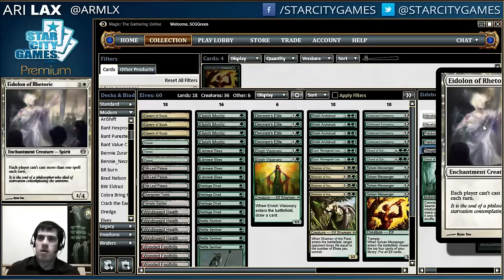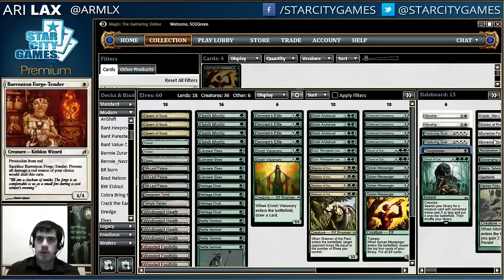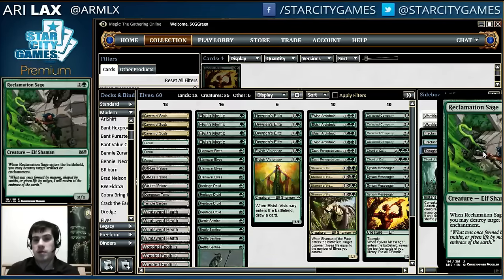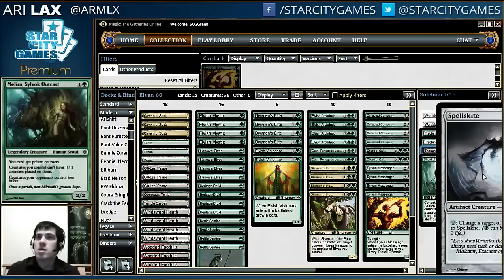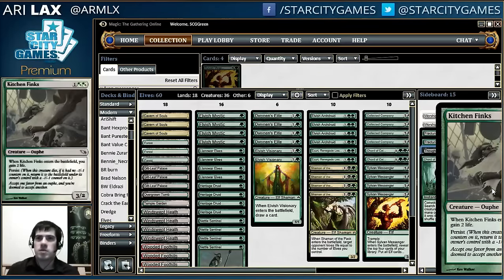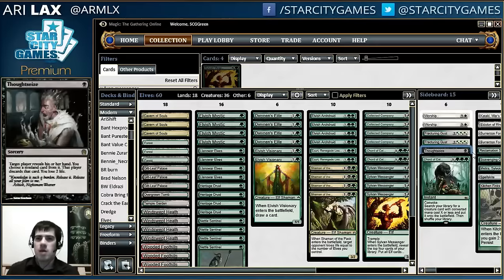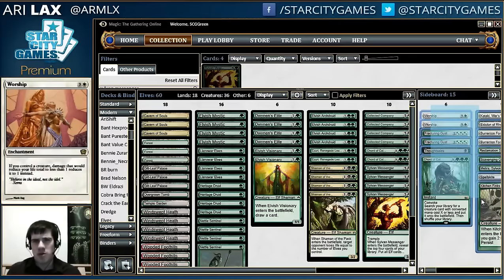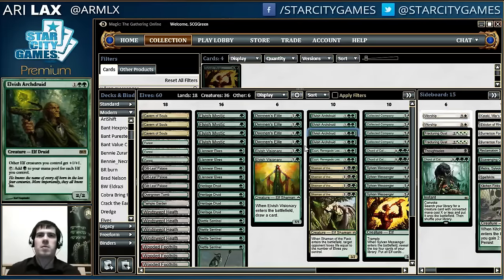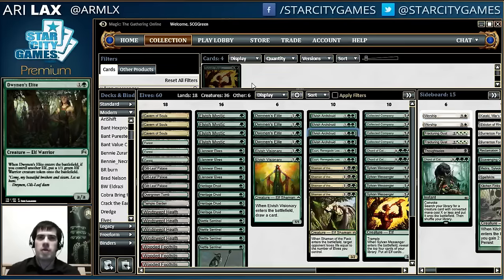Eidolon of Rhetoric takes care of a lot of the combo decks in terms of slowing them down — it's not that great for you either, but the decks it hurts are significantly more punished by it than you are. Four Leyline of Sanctity against sweepers and kind of against burn. Then there's the generic tutor hate part of the deck: Reclamation Sage kills enchantments and artifacts, there are a lot of reasons to hate on graveyards, there are still some decks you want Spellskite for like Infect, and Krosan Grip just because it's good value. I'm willing to admit I don't think this sideboard is optimized. I want to try out the shell and see if this is powerful enough to be handling the other things in the format — whether I should be considering it as a way to trump Eldrazi this upcoming weekend.